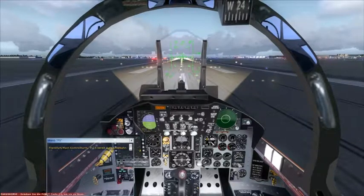Frankfurt tower, Foxtrot 1-5, ready at runway 2-5 left, straight out departure.